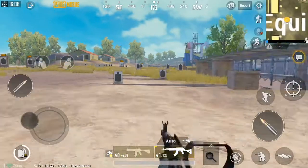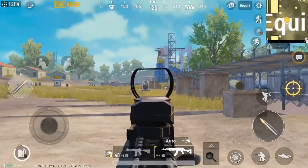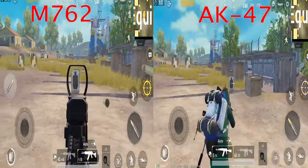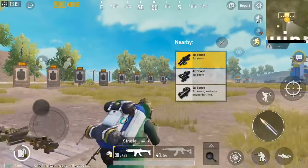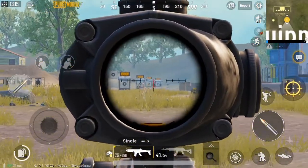The reason I don't use the AK is because it has a little bit more recoil than the M762, and you can actually put a grip on the M762. However, it doesn't do as much damage as the AK-47. Here is a clip where I show them firing side by side — you can see that the AK-47 has a little bit more recoil.